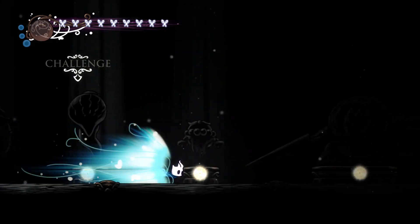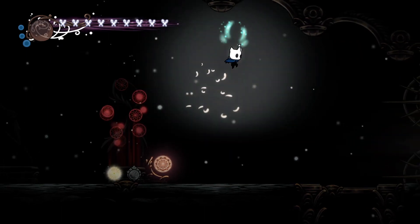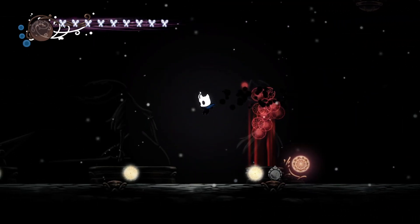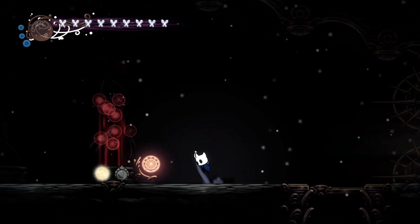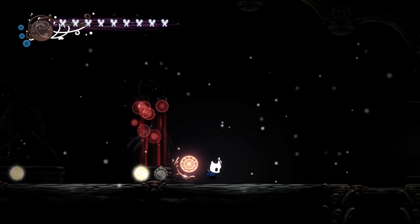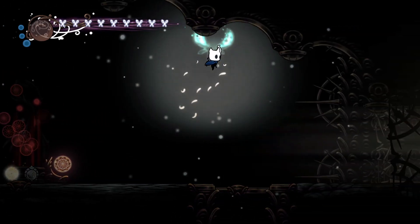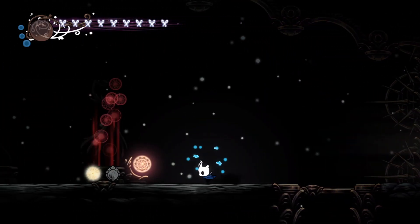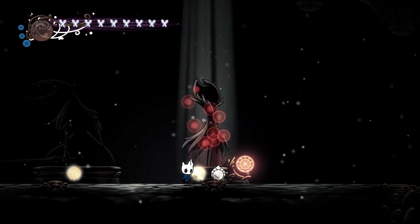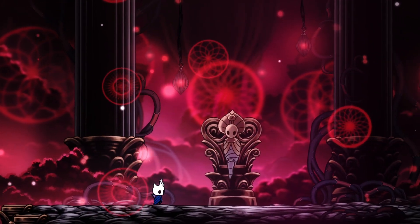Nightmare King Grimm has the same attacks, except after almost every attack he leaves a trail of flames that will also damage you, so you need to be extra careful. His bats follow a different pattern — just jump and then dash, that's all you need to do. All his attacks are faster and he has one new attack with flame pillars — just move one step at a time and hit him in between.